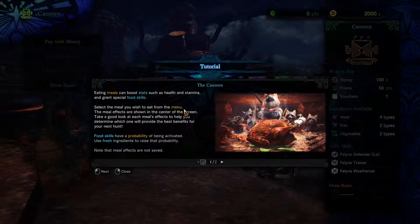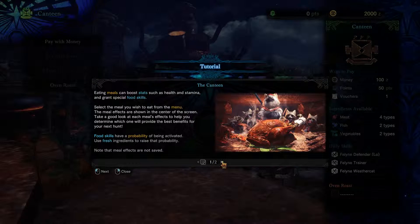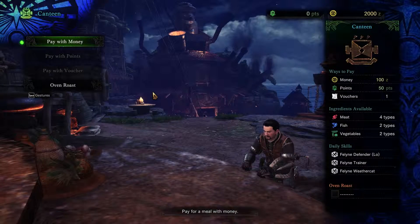Eating meals can boost stats such as health and stamina, and grant special food skills. Select the meal you wish to eat from the menu; the meal effects are shown in the center of the screen. Food skills have a probability of being activated. Use fresh ingredients to raise that probability. So basically, if you're out in the wild, it's always good to try and catch a few fish to get those fresh ingredients. There are also ingredient quests to increase the size of the canteen — fresh ingredients mean bigger buffs.